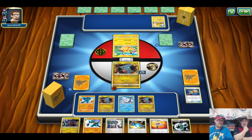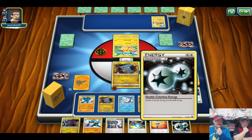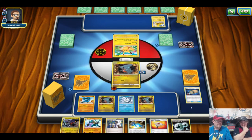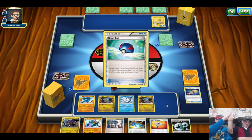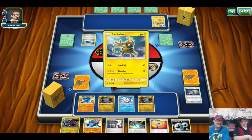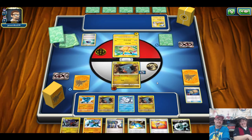Card Game Online tends to give you an immaculate opening hand and then plays around you. But even then, we've got the Rare Candy for the Garchomp and the DCE. We can go for Cynthia immediately instead of Sycamore, so we can swing for 200 turn two. A knockout turn two — this is amazing. Sorry, Pika. We are going to die horribly.